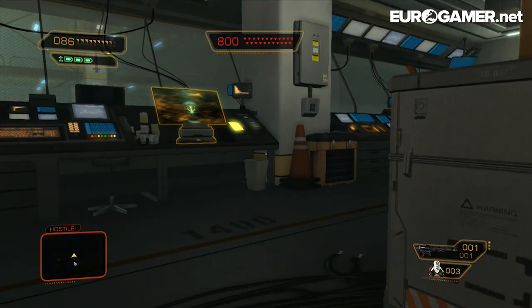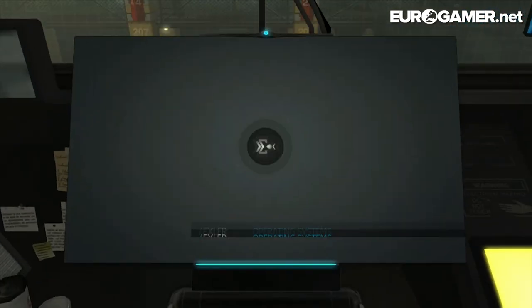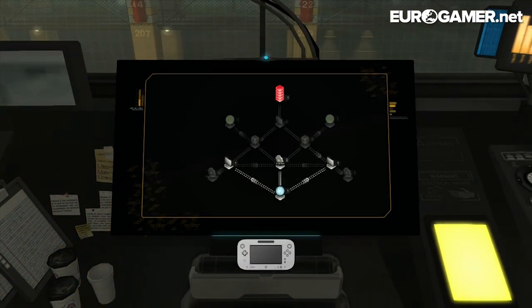So you've got a bit more manoeuvrability. If you hack this computer — I'm being shot at. So I'm hacking this computer. The hacking minigame in Deus Ex Human Revolution on the Wii U takes place on the gamepad, which isn't the most intuitive, as you'll know if you read about it in my review on Eurogamer, but it works fine.